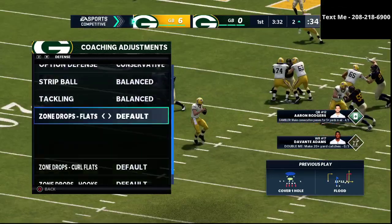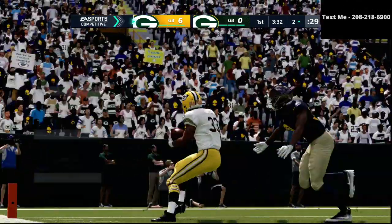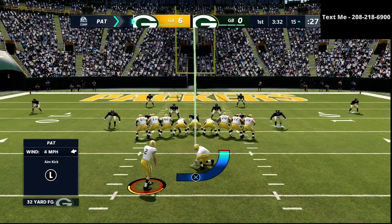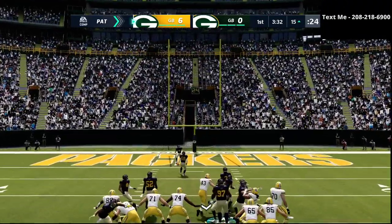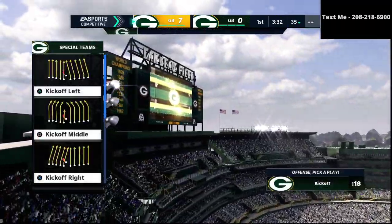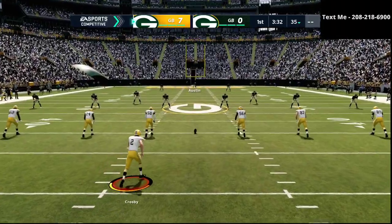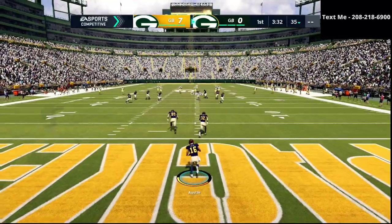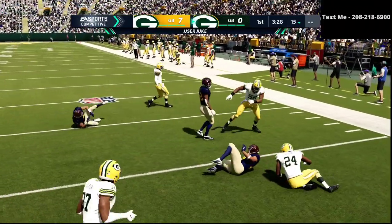Now I'm going to start setting up my defense. My defense is actually fairly simple to set up — I am running the nickel 3-3-5 wide defense. Very similar to the gun bunch and the Jets guide, the nickel 3-3-5 wide defense is the best defense in the entire game. When we talk about offense, we talk about five plays for success: a power play like flood, a counter play like Jets dig, a constraint theory play like smash return or mesh, the ability to run the ball, and a good short yardage or red zone play.